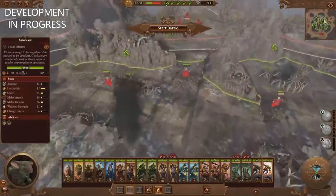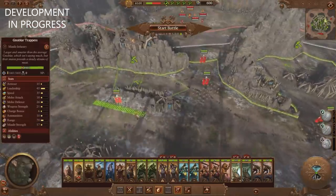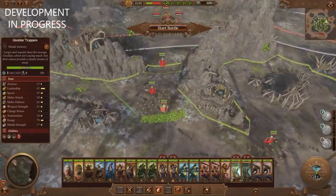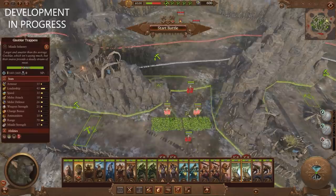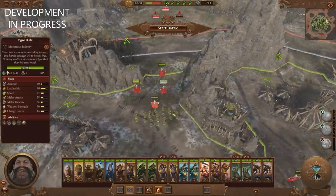Looking over at the army that the Ogres have here, we've got Scrag the Slaughterer, a Firebelly, a Stonehorn — single entity monster, seems very powerful. I think we've got those ones that are Crushers. We've got a Giant, and they're just like Mournfang Cavalry — there's like three different variants of them.